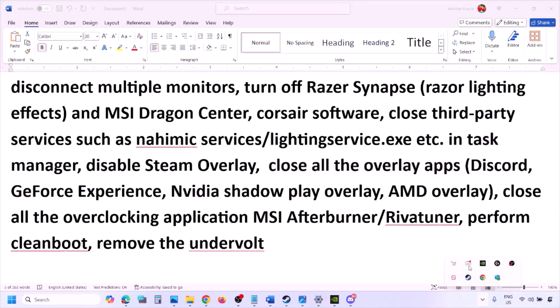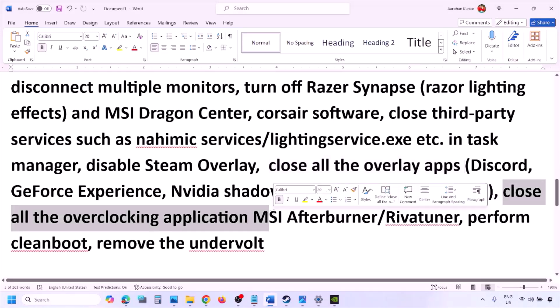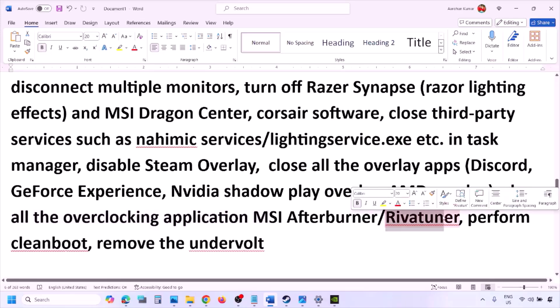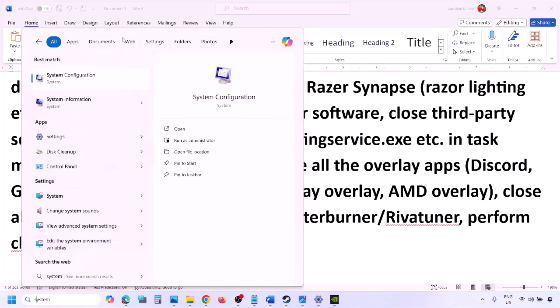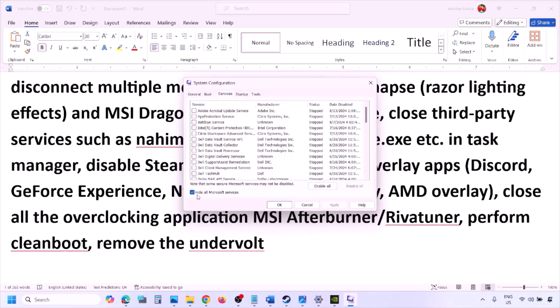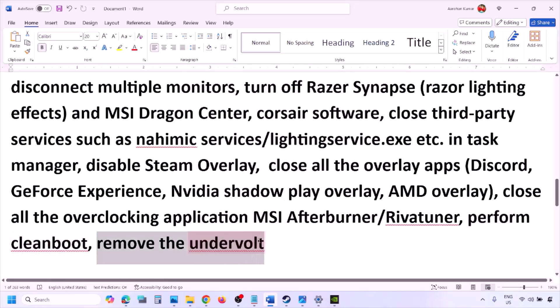Turn off the overlay in any other overlay application, or simply close all overlay applications — Discord, GeForce Experience, and any other third-party applications. Also close all overclocking applications like MSI Afterburner or RivaTuner Statistics Server. Now perform a clean boot — type 'System Configuration' in the Windows search box, go to the Services tab, check 'Hide all Microsoft services,' then click Disable All. Hit Apply, click OK, restart your computer, and then launch the game.